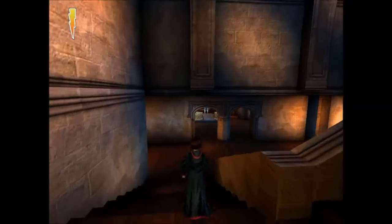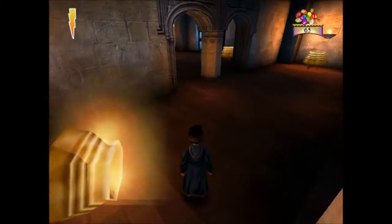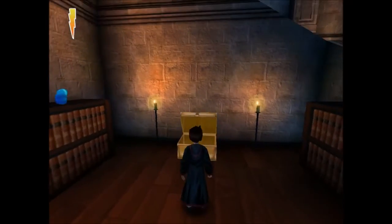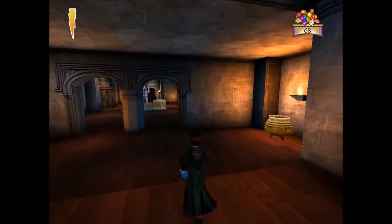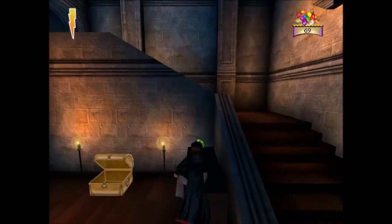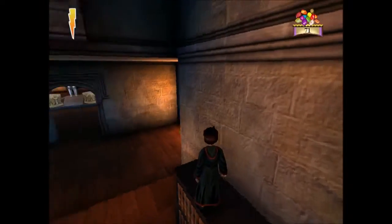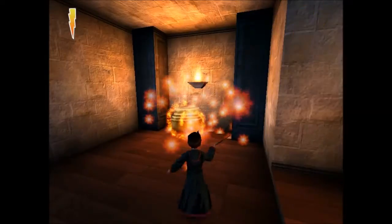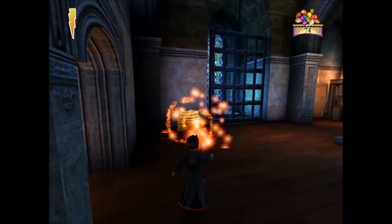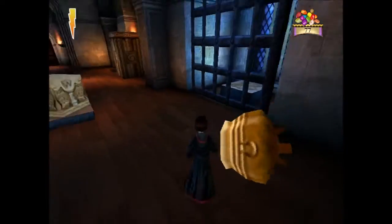We're back with more Harry Potter and the Sorcerer's Stone. We're taking Professor Flitwick's challenge of Wingardium Leviosa and we're collecting beans along the way like we always do. There are some bookshelves here we can climb up like we learned in Fred and George's tutorial. I'm gonna knock over pretty much every cauldron and every chest that I see because I just want all the beans.